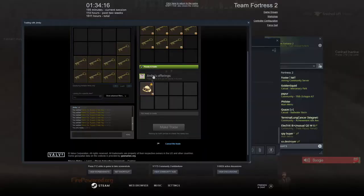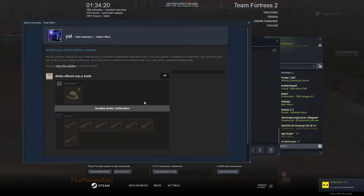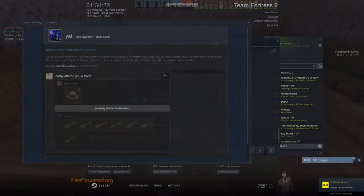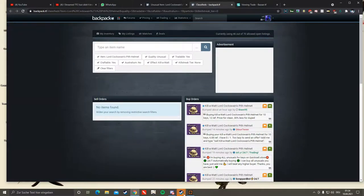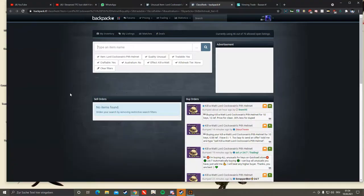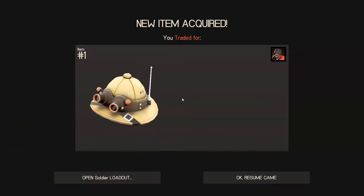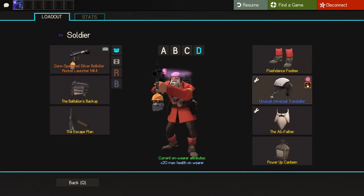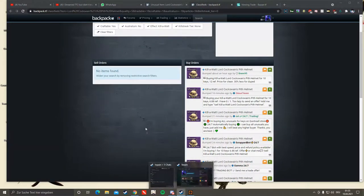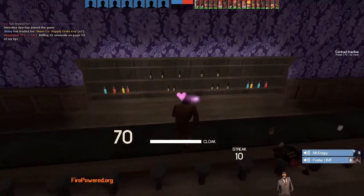It seems like I'm buying a Lord Coxwain's Pith Helm for 7 keys. Buy orders are 10.23 — it's Kilowatt, I just need to check. Seems like this guy was kinda lost. That's 3 keys profit at least. I'm gonna sell for 11 probably, so I'm getting 4. See you next trade.